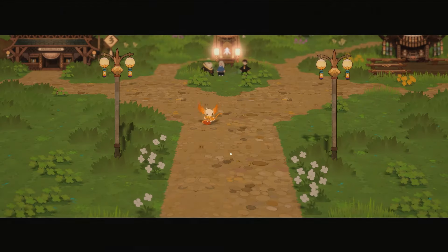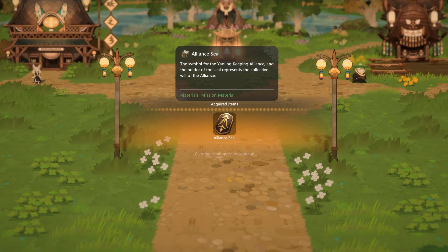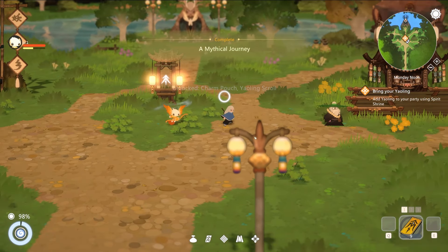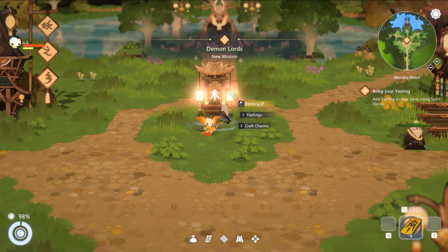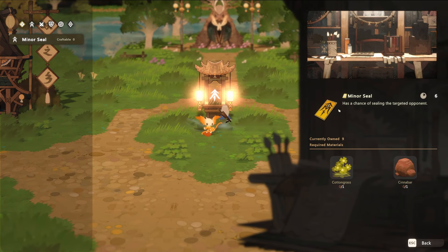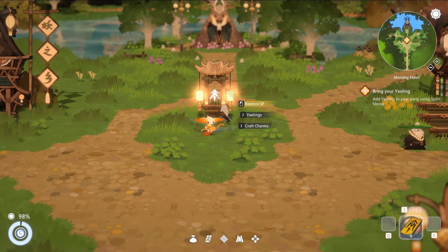There are two Yowlings from the village that would like to adventure with us — pick them up at the spirit shrine and make sure to craft some charms while there. We received the Alliance Seal — the symbol of the Yowling Keeping Alliance — and the holder represents the collective will. And it follows us around. Restore SP — two Yowlings added and three craft charms to make.